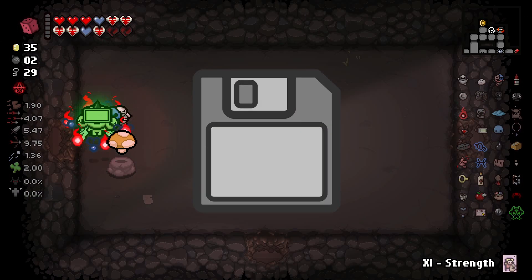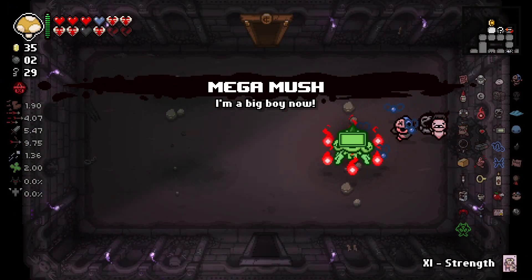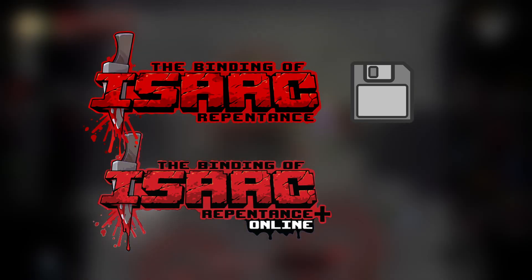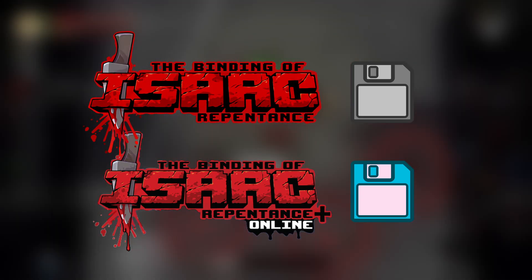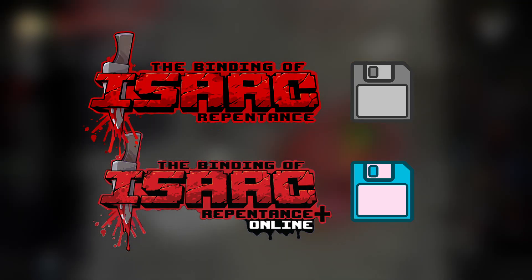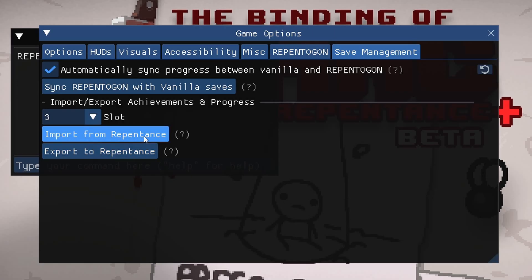Let's talk about migrating your save data from Base Repentance to Repentance Plus. Keep in mind that this may only be necessary if you are newly migrating to Repentance Plus. Repentance Plus uses a separate save file from Base Repentance, even without Repentagon. However, the game only imports your save data from Base Repentance once when first launched with Repentance Plus. That means if you had launched Repentance Plus at any time in the past and then returned to Base Repentance, your Repentance Plus save data is likely still stuck at that earlier point. Repentagon allows you to easily import your missing achievements and unlocks from Base Repentance, as well as export newly gained achievements and unlocks back to Base Repentance.